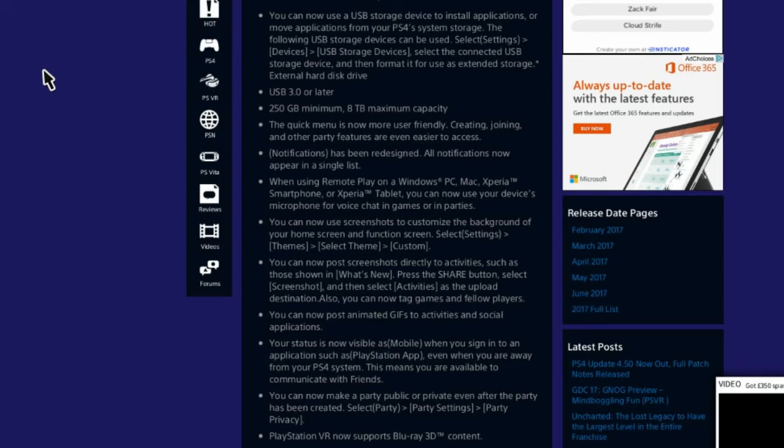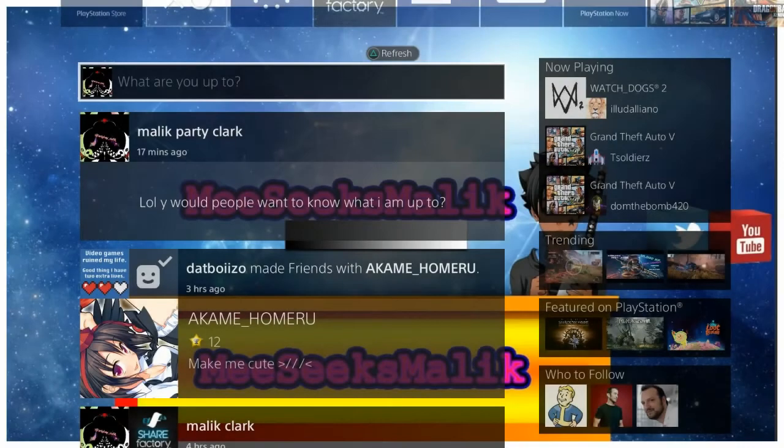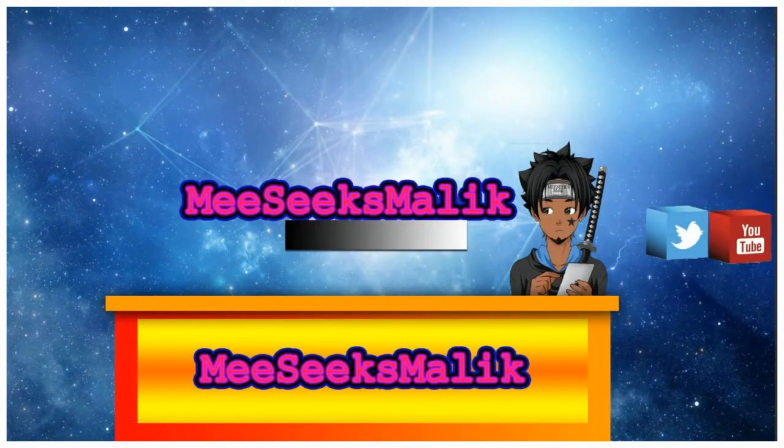You can now post status updates, screenshots, and animated GIFs to the What's New or recent activity section. It seems like they're trying to make this into a social media platform, which I don't fully understand, but I do like sharing content so it works for me. There are a lot more updates, but you can check the link in the description to read through everything.